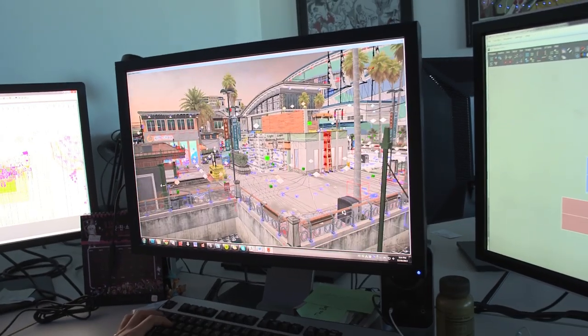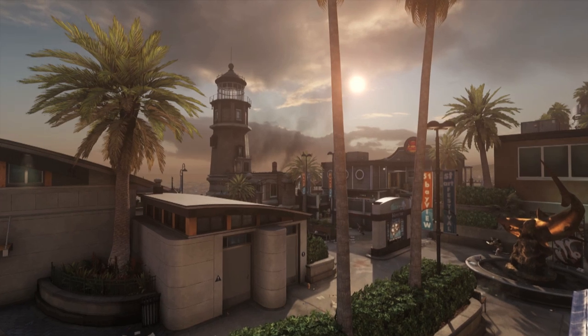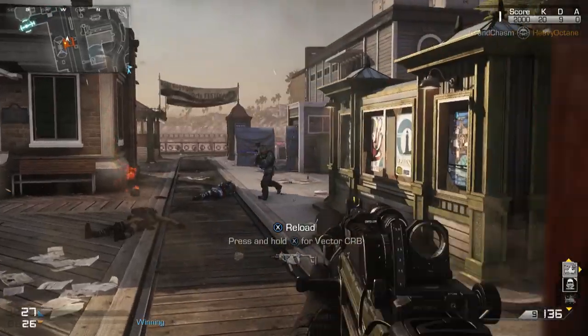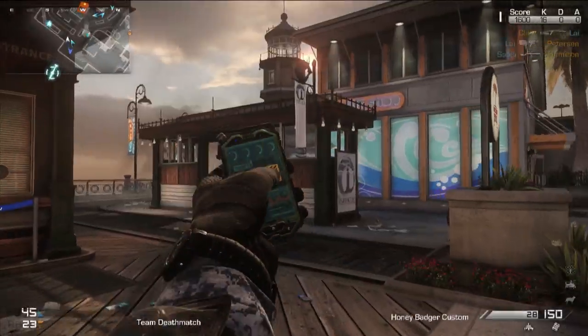Bayview is a mid-sized map — a quaint, peaceful boardwalk town. You can see these naval destroyers. If you complete a field order, you can call in an artillery strike that decimates your enemy.